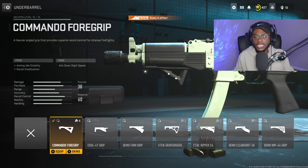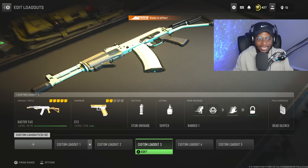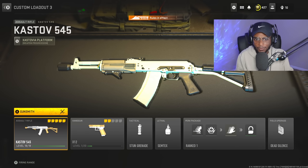First off, we're taking a look at the Bass P, which received a buff, and now you can challenge the Vaznev 9K with this submachine gun. For the first attachment, we are going to use the Bruin Flash Grip to increase Sprint to Fire Speed as well as Aim Down Sight Speed — a fantastic attachment on this newly buffed SMG. For the stock, we are rocking the Bruin Flash V4 Stock, bumping up Sprint Speed, Aim Walking Speed, Crouch Movement Speed, as well as Aim Down Sight Speed. This is going to be a mandatory attachment if you're trying to outgun Vaznev 9K players at close ranges.